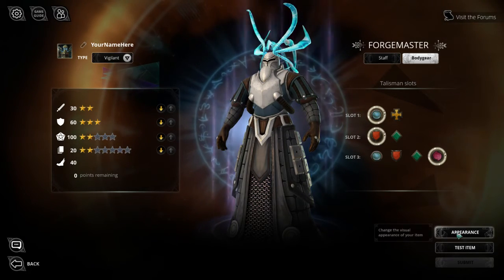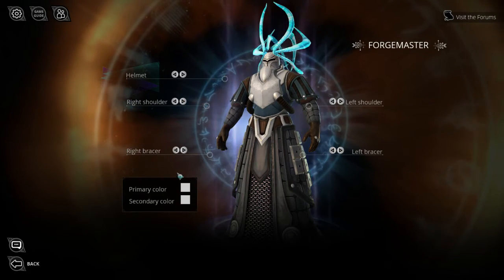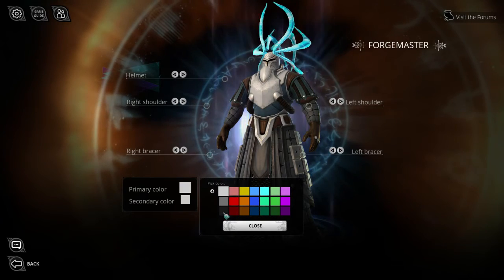Once I'm done, I can customise the appearance of my gear. Used right, this gear makes you into a flying vampiric angel of death, so obviously everything's going to be black.